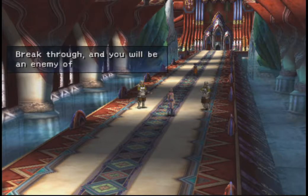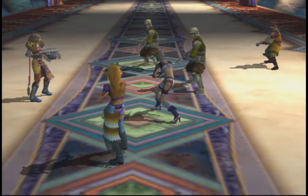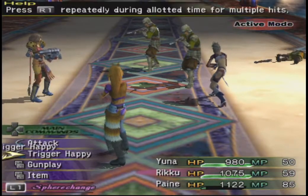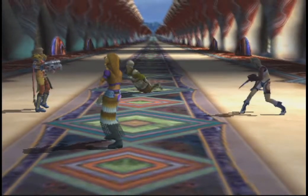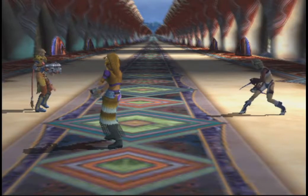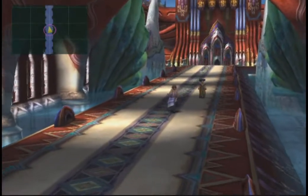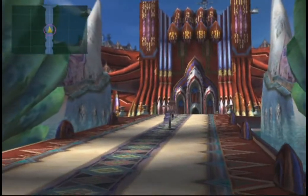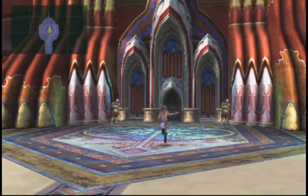What's this? "Break through and you'll be an enemy of Bevelle." Get the feeling you guys already see me as the enemy. Defender! I forgot Defenders were the ones that actually had the lower HP last time. Looks like the main guy isn't here, so I guess we just head on in.